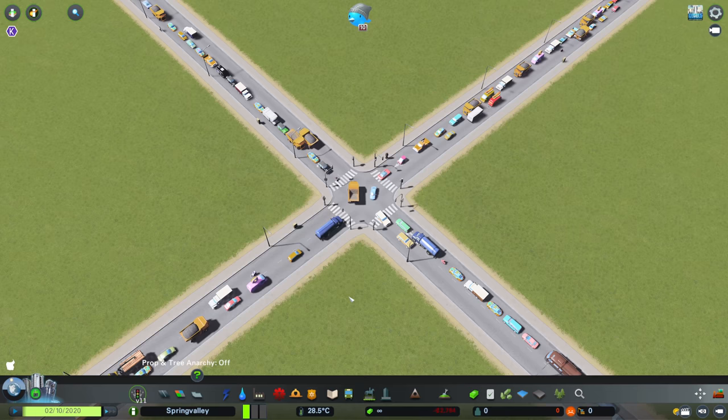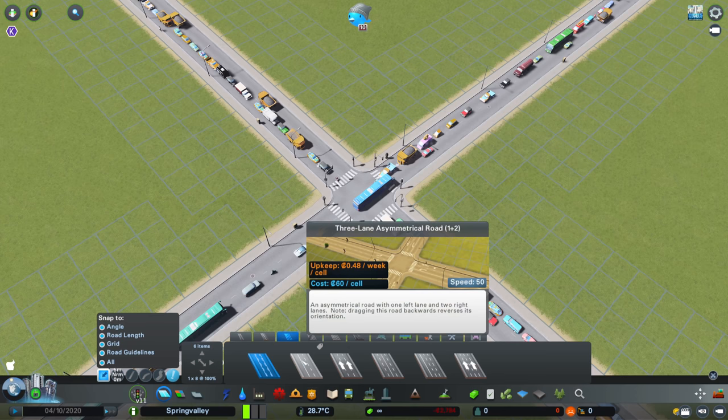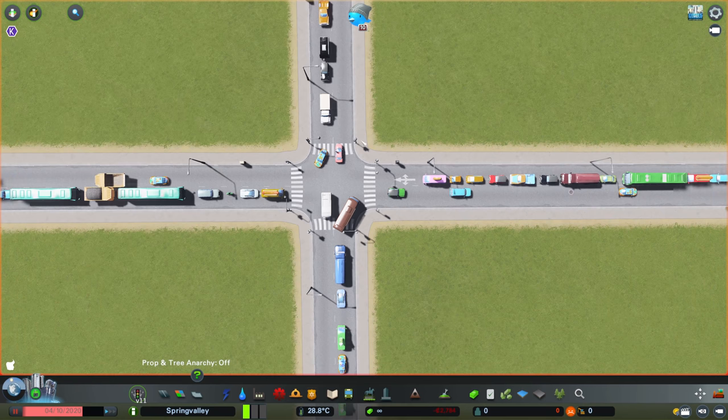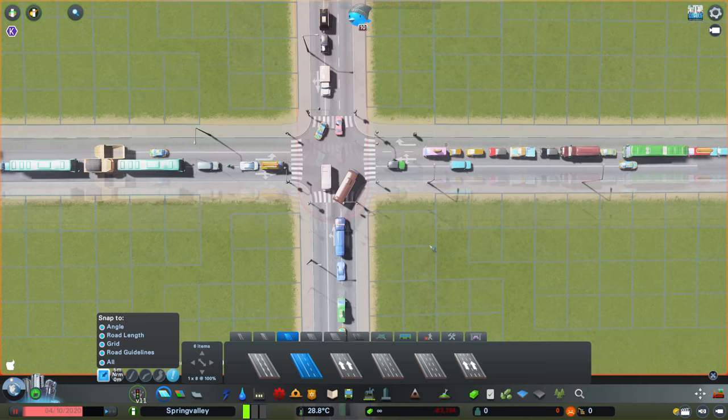So how about we make use of a better road layout? If you have the Mass Transit DLC, you will have the asymmetrical road — three lane asymmetrical, two plus one. One of the issues that we have here, and you may have heard me talk about this quite a lot, is this lane is doing too many things. We would like dedicated lanes for people to get around quicker. So if we stick an asymmetrical road on each of these and turn it around so we have the two lanes facing into the junction, now we have a dedicated turning lane.